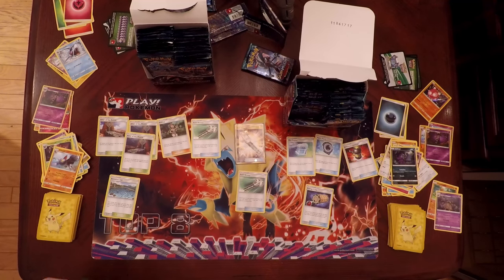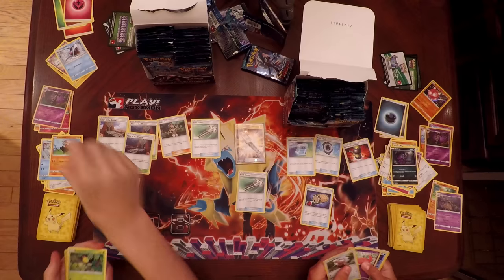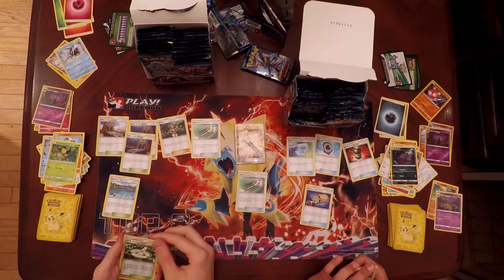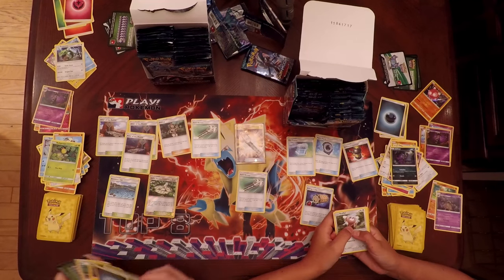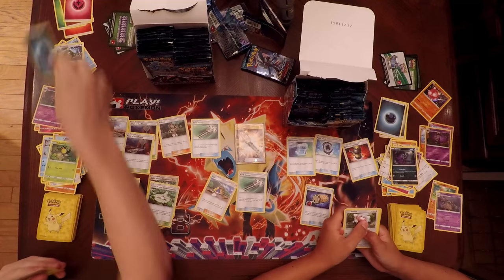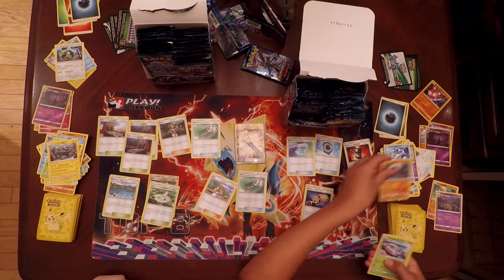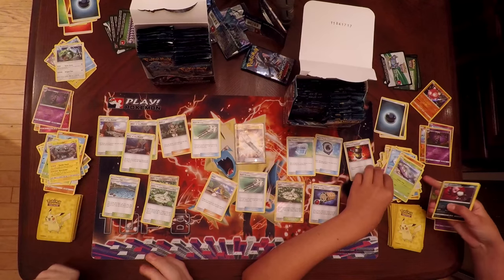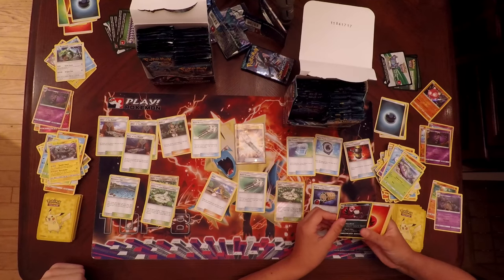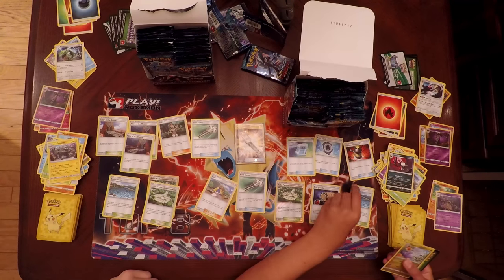Pack number five from the left side. Machop, Chansey, Snorunt, Pancham, Bellsprout, Reverse Holo Aether Paradise Conservation Area. My Rare is a Rayquaza. Dark Energy and another Aether Paradise Conservation Area. Samantha has Stufful, Slowpoke, Wishiwashi, Nosepass, Wimpod — same Reverse Holo as mine. That's four of the same Reverse Holos out of the same packs. She also got Houndour, Murkrow, and Bewear as a Rare. Brooklet Hill and Sliggoo rounding out that pack.